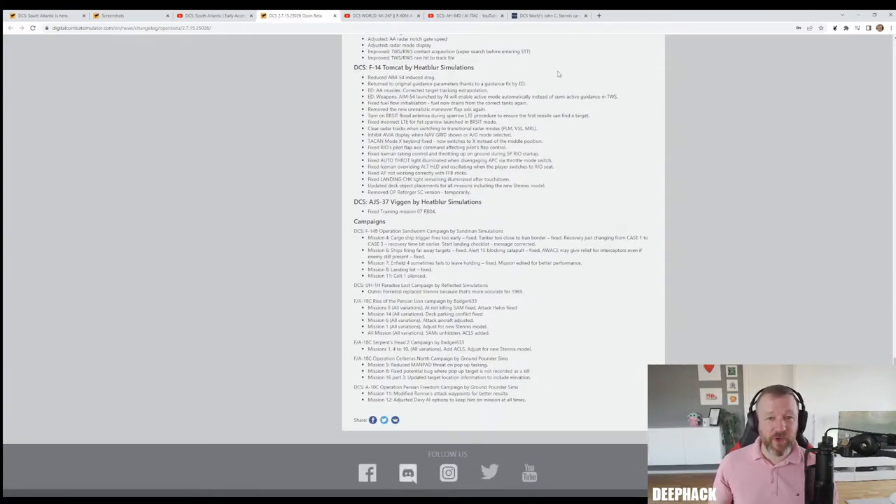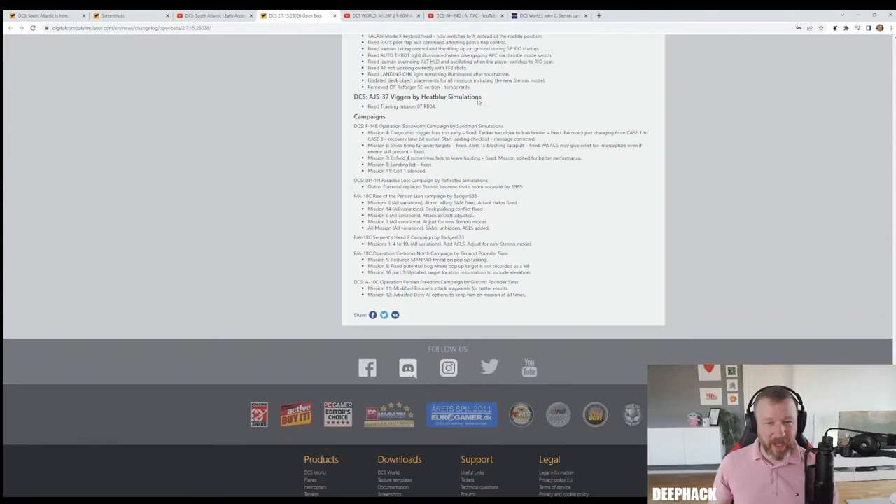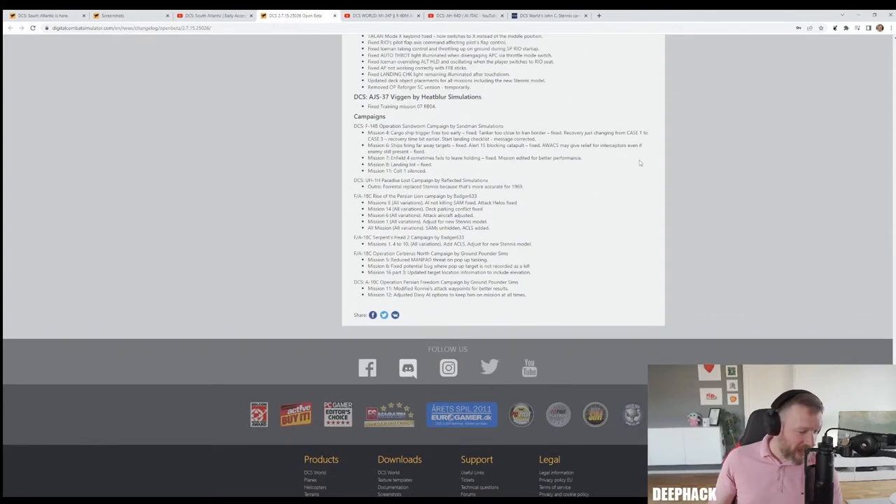For the F-14, they've reduced the AIM-54 induced drag and returned to original guidance parameters, thanks to guidance fixes by ED. There are also fixes for low fuel initialization, fuel now draining from the correct tanks again, and removal of the new unrealistic maneuver flap axis. Plus a bunch of other fixes and fixes to campaigns as always.